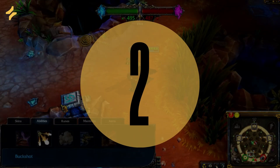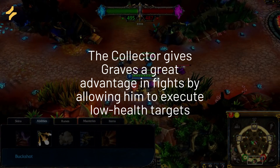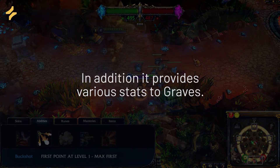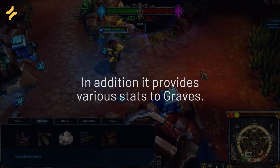2. The Collector gives Graves a great advantage in fights by allowing him to execute low health targets. In addition, it provides various stats to Graves.